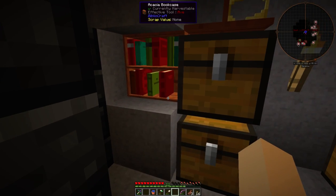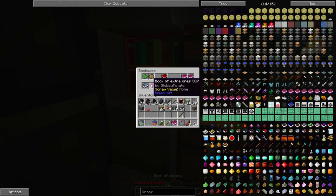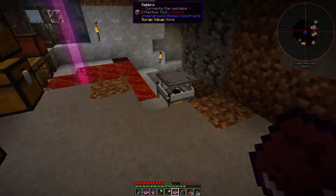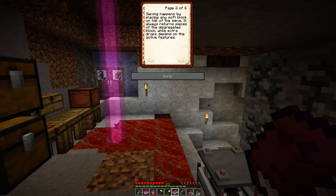From what I've seen in this book — because I grabbed these two — there's a sieving section. Extra ores... this thing doesn't tell me much. Sieve consists of filtering soft blocks with a chance to get their drops. Just place the block on top of it — you've got sand, gravel, clay, dirt — each one has a different chance of giving you different stuff.